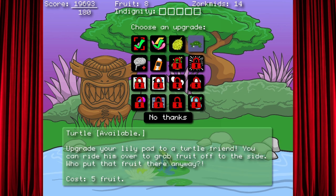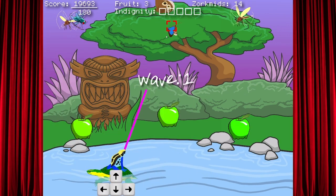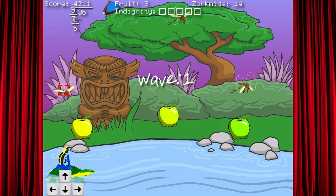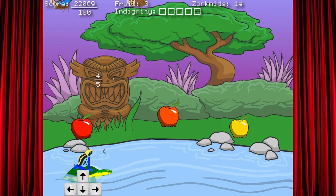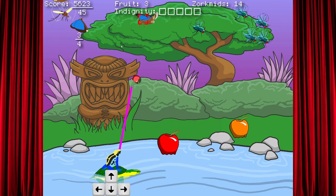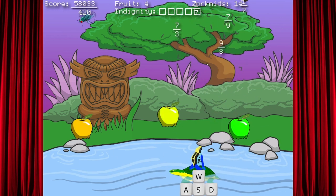Turtle — upgrade your lily pad to a turtle friend. Oh, yo! Yeah yeah yeah, I want a mobile ride! Yes! Aw, yeah, look at that! Look at this action! Okay, so when they start to shake, get underneath them when they fall and you get them. Dude! Now I understand. Oh well — I'm sorry, I'm getting really distracted by the math.